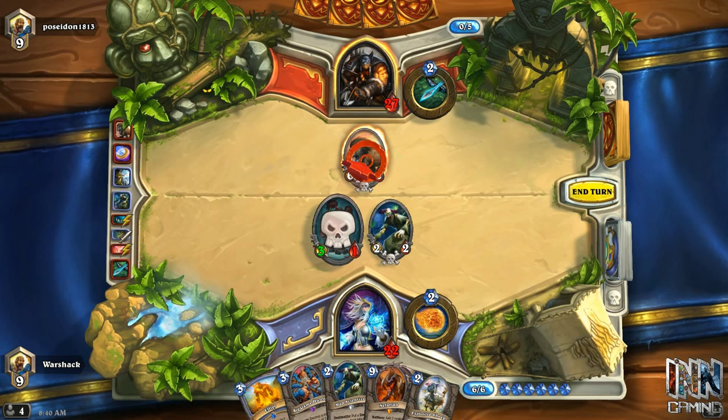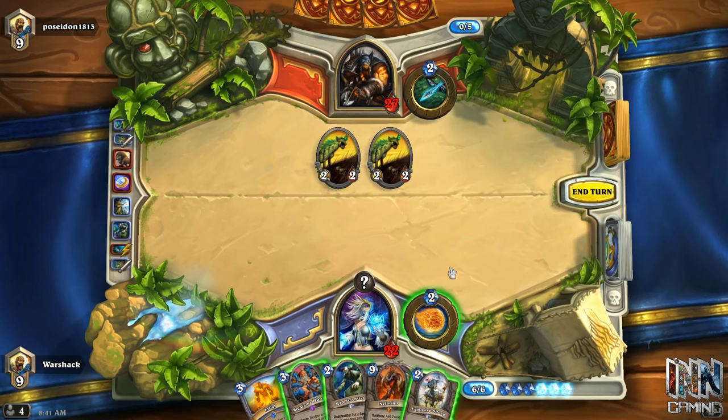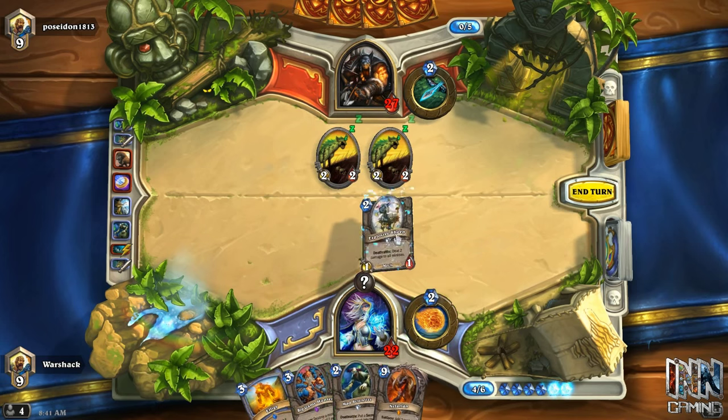In this case, let's say you've got a Polymorph or a Hex in your hand depending on what class you're playing — kind of save that and wonder why he hasn't used his coin yet. You'll probably need to save some of your crowd control to take care of whatever big creature he plans to bring out a turn early.